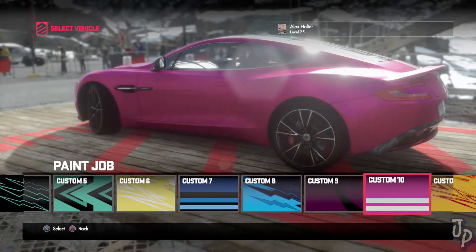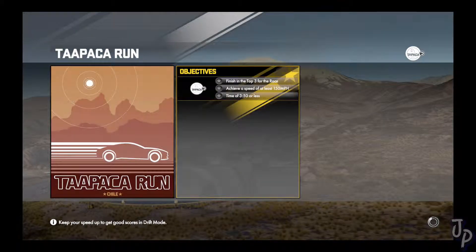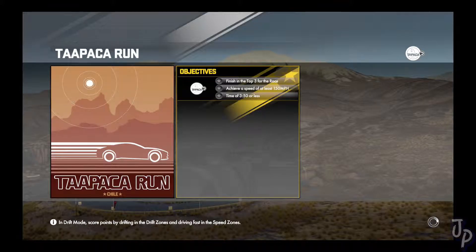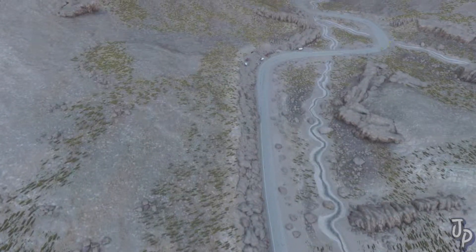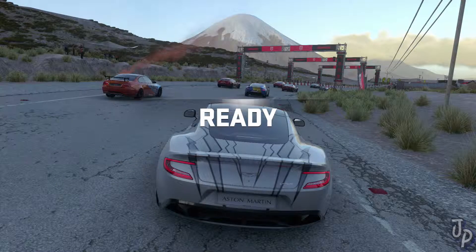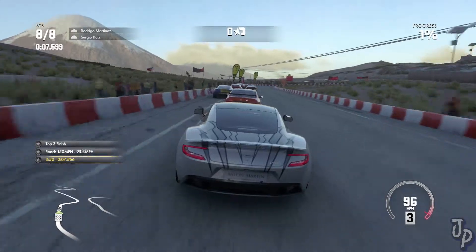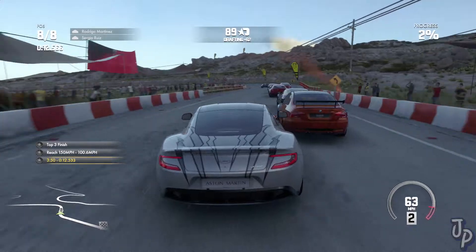I don't really like that paint job on it, so we're just gonna rock a custom paint job from now on — just because we can. The Topaka Run in Chile: finish top three, hit a speed of 150, and finish in 350 seconds or less. The one I'm worried about is 350 or less — the others look pretty easy. There are some decent straightaways on this track so we should be okay. The car looks decent, not overly quick but quick enough.